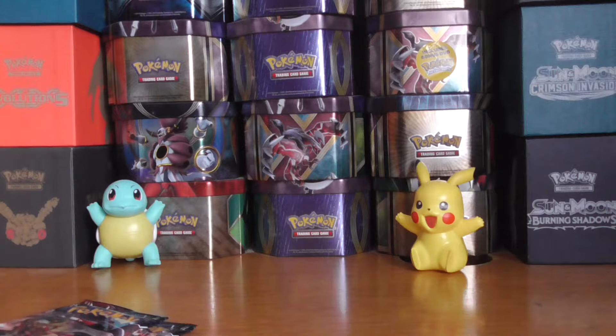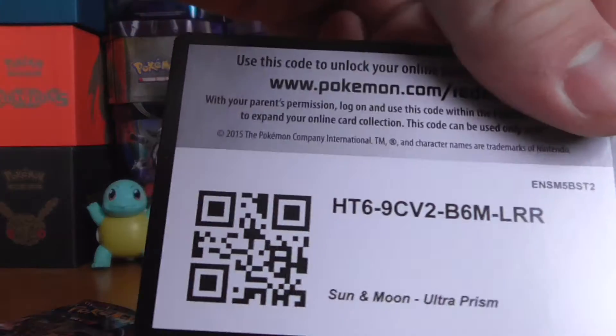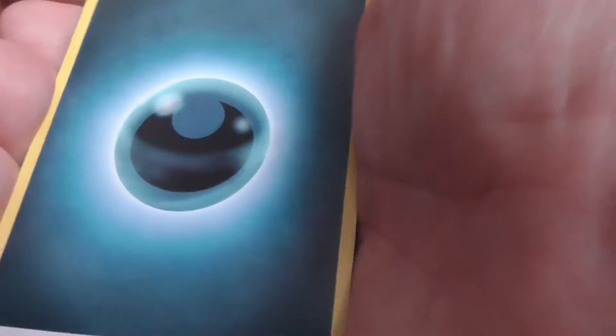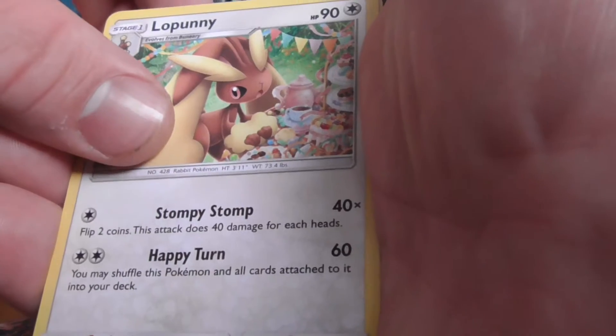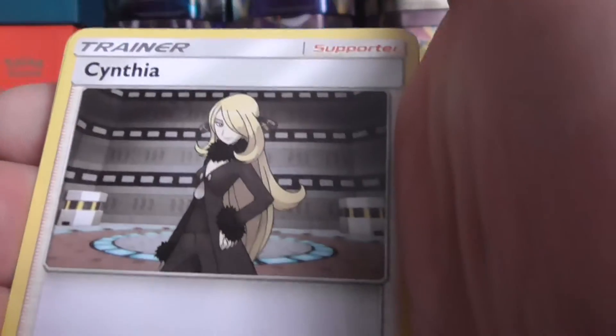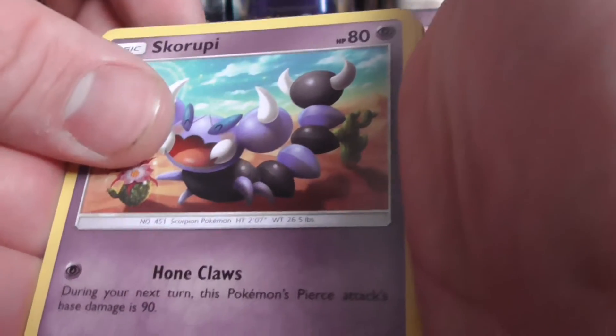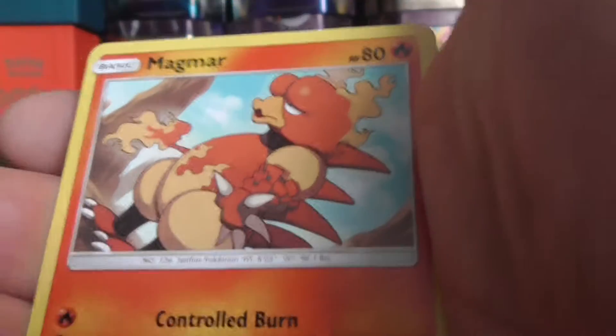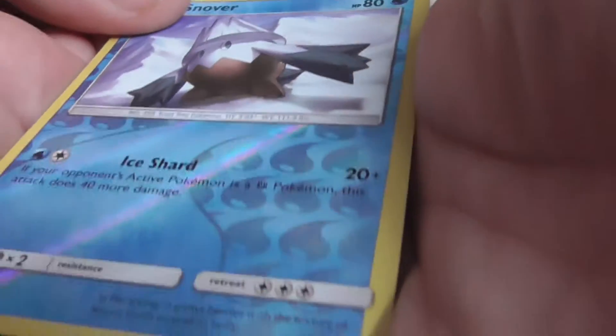I've not played any Sun and Moon or Ultra Sun and Moon yet. Cards from this pack: Lopunny, Manemaith, Cynthia, Skorupi, Stunky, Magmortar, Magmortar, Abomasnow, a reverse holo, and a Shaymin regular rare.